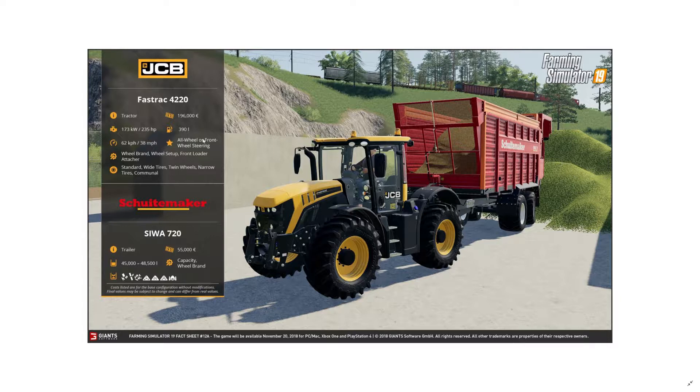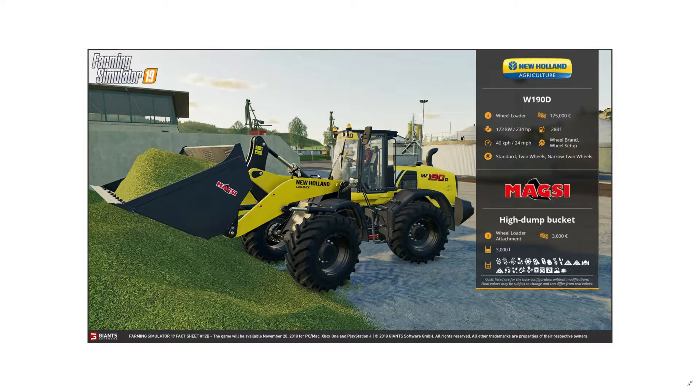The New Holland front loader — we're getting a whole new one and it's not clear if Liebherr is still in the game. This one costs 175,000 euros, which is pretty expensive compared to the Liebherr at around 124,000. The front bucket is only 3,000 liters, which seems a bit small — I think the previous one was closer to four and a half to five thousand.